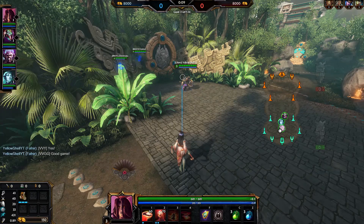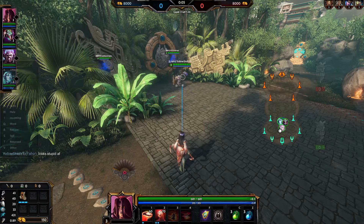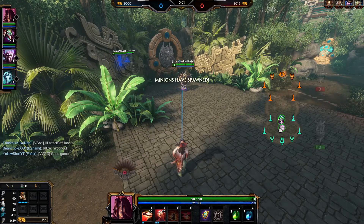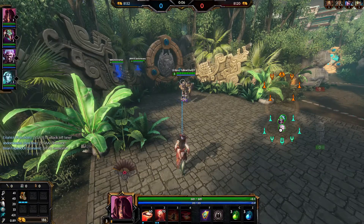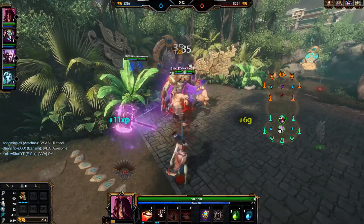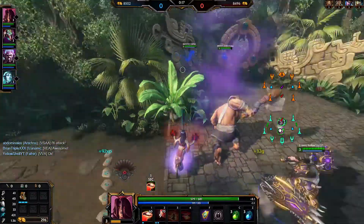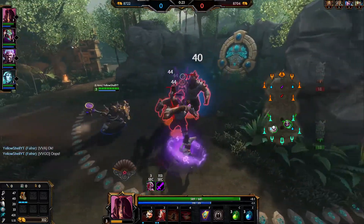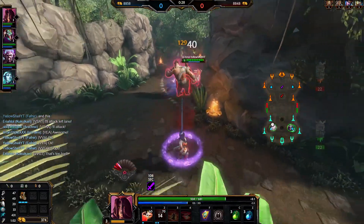Her first ability is an augmentation to her basic. The boomerangs will not pass through anything anymore - it will just be a regular basic on the hunter side. It will stop on the first target hit and deal the full damage of her basic. So that's very good. She will also have increased attack speed. As you can see I use it now to deal more damage more quickly to the large minion buff camp. And as you can see it returns - you see the double damage on the basics.